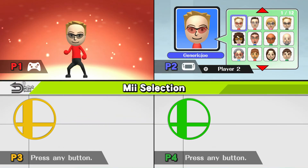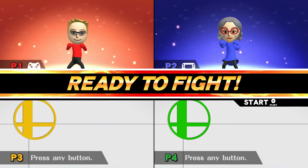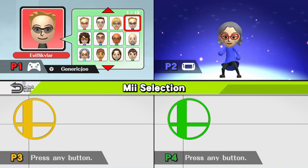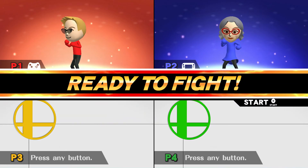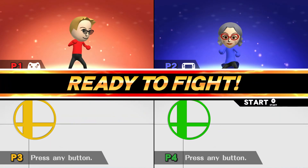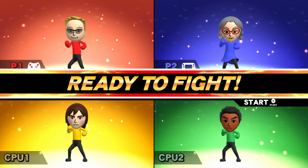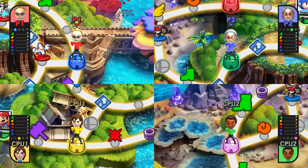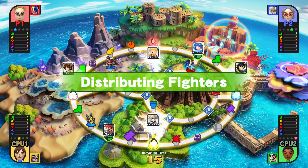Each player starts with two fighters. Pick up fighter panels to get more fighters and power them all up by getting stat boosts. If you bump into another player on the board, all players will do battle. In each battle, you'll use one of the fighters you've collected. If you win, you'll steal the fighter that came in second place. So basically, get good, destroy people's lives, and stop.